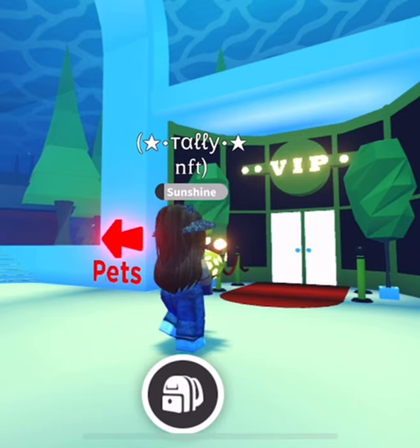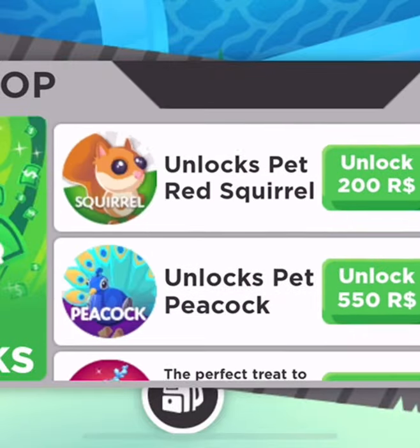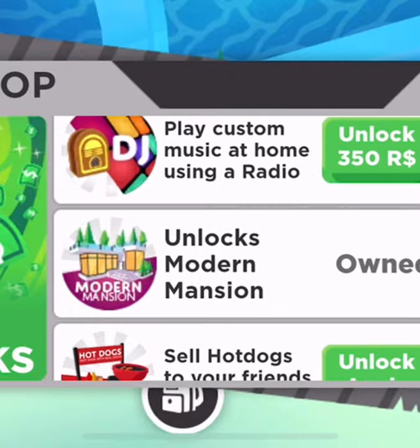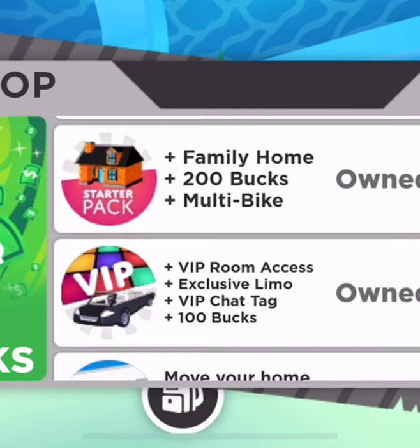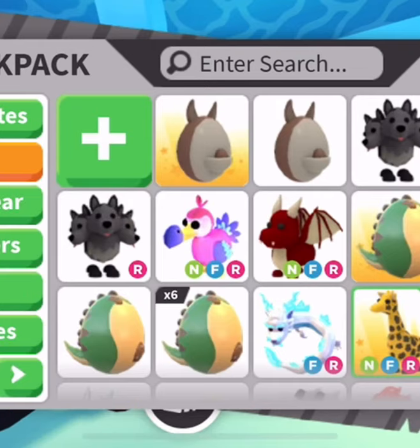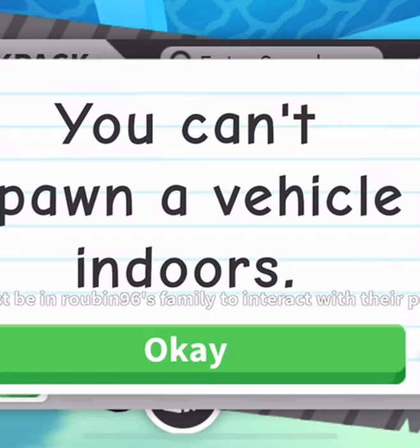Life hack number five: don't buy VIP. I bought it and it's not worth it unless you're trying to get every single game pass in Adopt Me. VIP costs 400 Robux and gives you VIP room access, an exclusive limo, a VIP chat tag, and 100 bucks in-game. The 100 bucks is not worth 400 Robux, the chat tag is just for showing off, and the limo can't even be traded. Let me show you the VIP room.